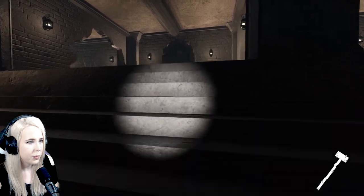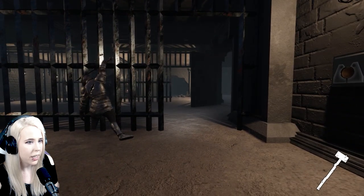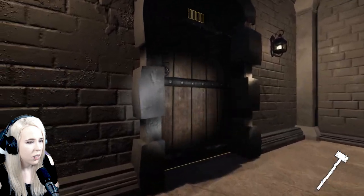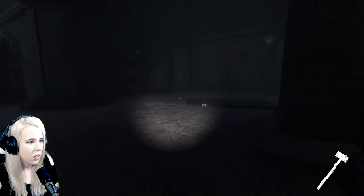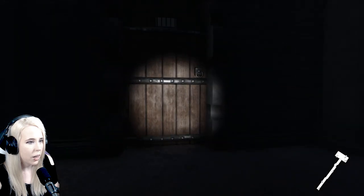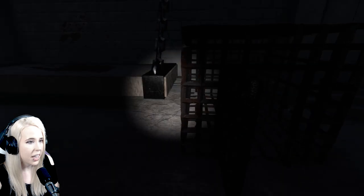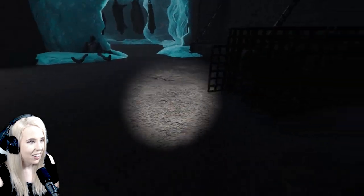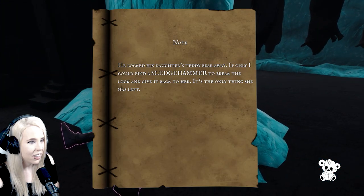I was crouching and when I crouched she didn't notice me. It's the blacksmith! I found the sledgehammer again. You think the blacksmith wants his eyes back? We just crouch. There's a teddy bear in this cage. The blacksmith says he does want his eyeballs back and he will help us — he'll aid our escape if we give him his eyes.